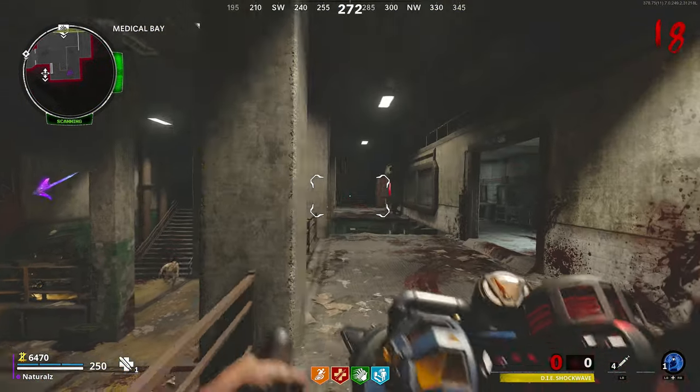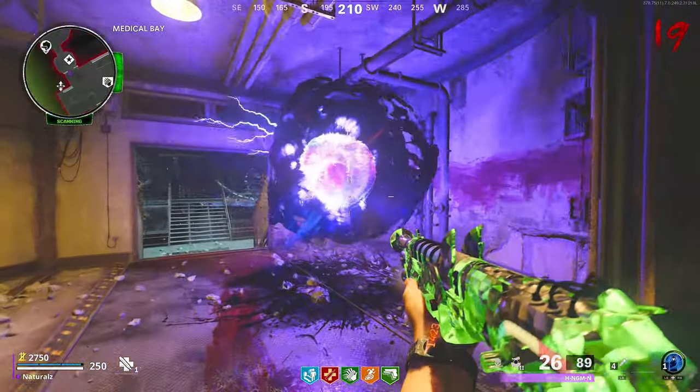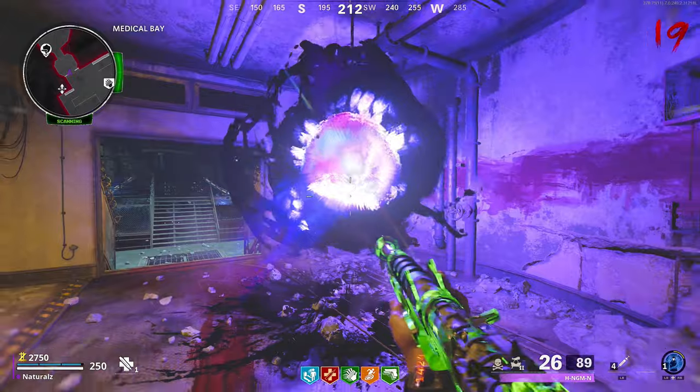Once you've upgraded all D.I.E. weapons, go through to the next round. In the Speed Cola room there will be a portal — interact with it, then follow what I do on the screen.